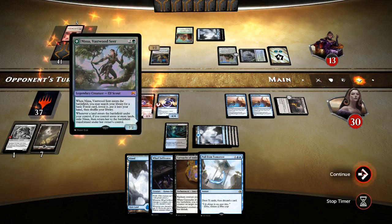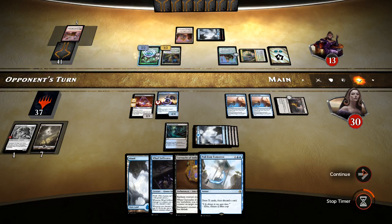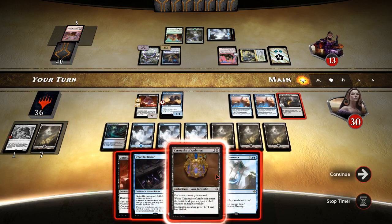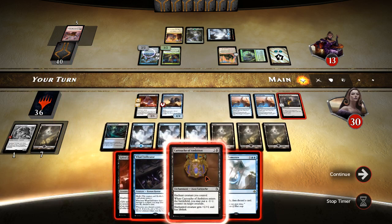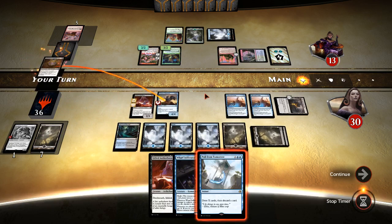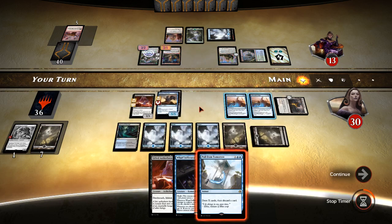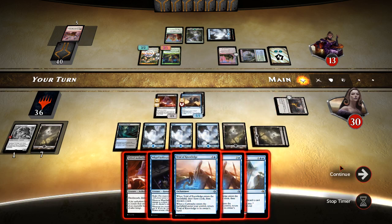No attack. He's got Nissa. How do we do this? We've got a cartouche — we'll put a minus-minus counter on that, get both of our trials back. Let's attack.